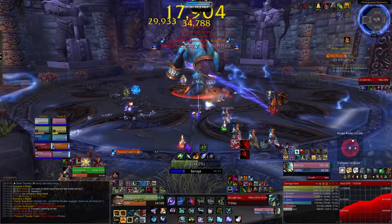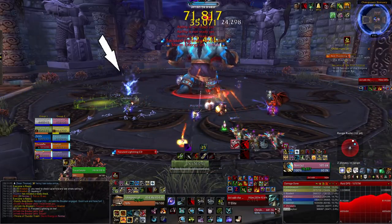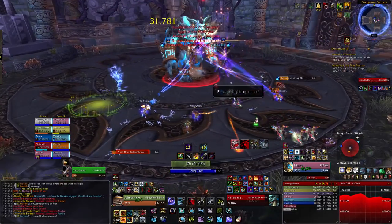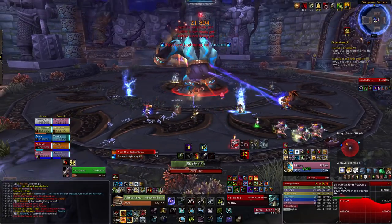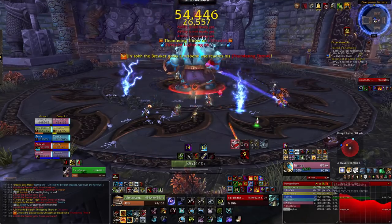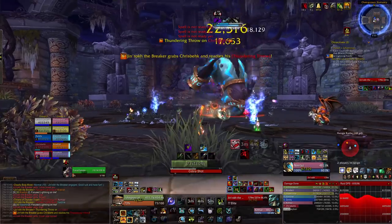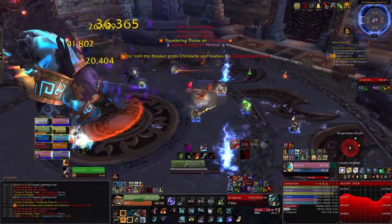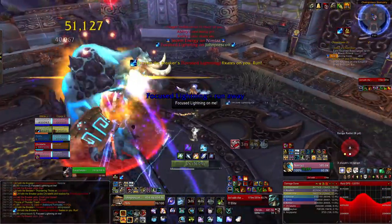A Lightning Fissure is basically a small lightning circle — it looks quite nice — and deals about 50k damage to anyone within it. However, if you drag a Focus Lightning orb over a Lightning Fissure, it will implode dealing 250k damage to anyone in the raid, as well as increasing the damage taken from any other implosions by 10%, and this stacks. So basically, don't run your orbs over the Lightning Fissures.